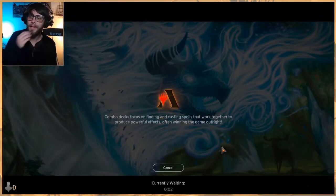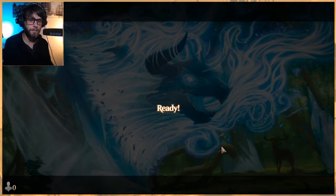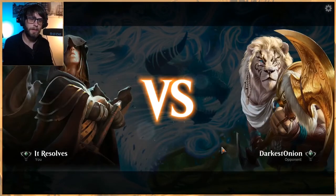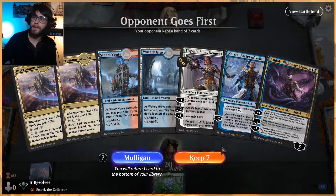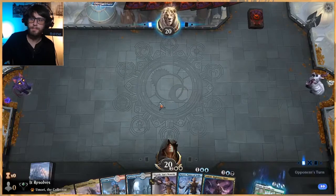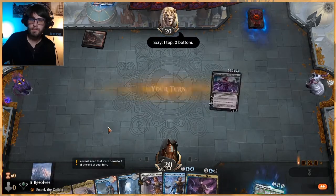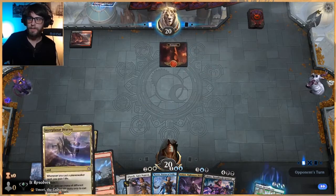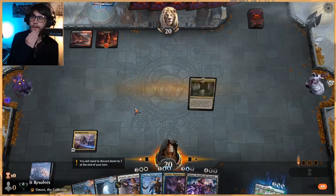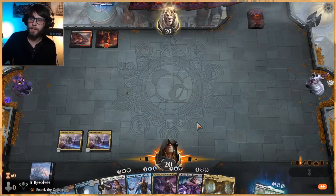It is pretty cool. Planeswalkers in general are — if you can get them out and they get to do their thing, they're amazing. But they don't necessarily get to do their thing right away, and that's what makes it a little bit tricky. We will try it. Let's just play out the Interplanar Beacon here. Good we have two of these in the opening hand, because that's really going to help us fix our mana, but it will also gain us life once we start playing out some of our Planeswalkers.